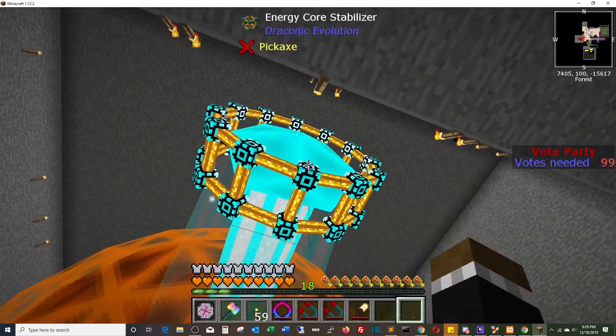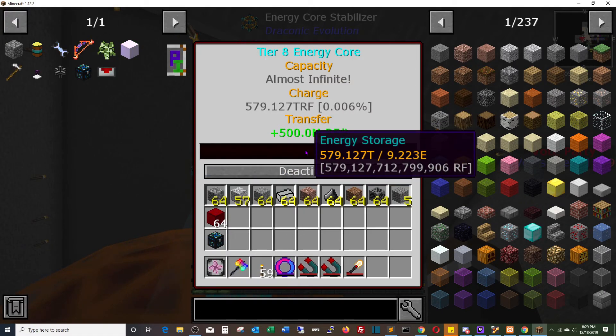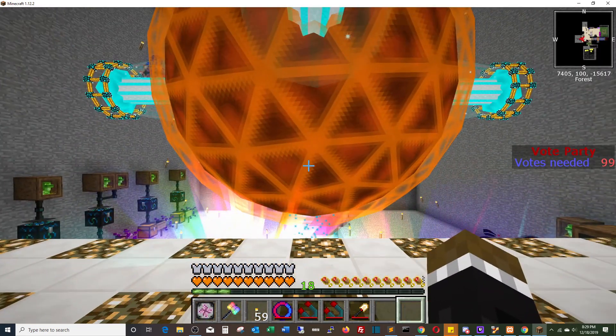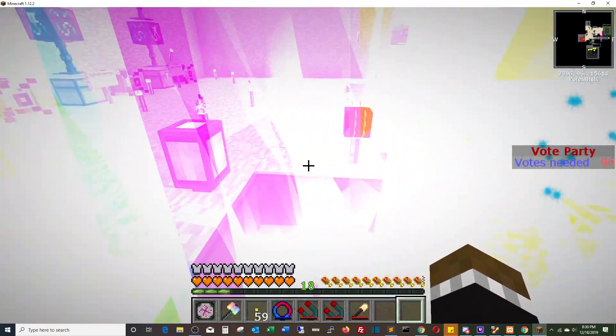Basically what we have here right now — I'm not doing any more balance clay because I finished that quest. So I'm just basically dumping everything into the Tier VIII Draconic core. You can see we're running 500 million RF a tick, so that's 20 rainbow generators. I've got them all under glass here, and they're double stacked in there.